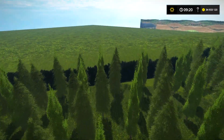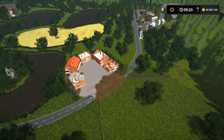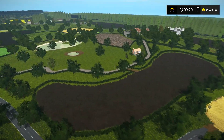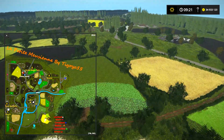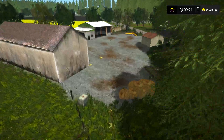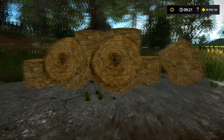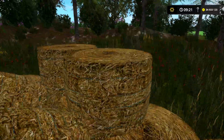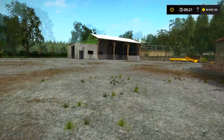Du coup on a une petite forêt — regardez il y a encore tout ça de vide, mais c'est pas grave. T'as fait visiter les cochons, les moutons ? Les moutons — je vais aller voir, ici c'est pour les moutons. Je descends. C'est les textures de bottes au début de la vidéo — c'est moi qui ai changé les textures, non c'est les textures de la map. Ne vous inquiétez pas si vous n'avez pas la même texture.